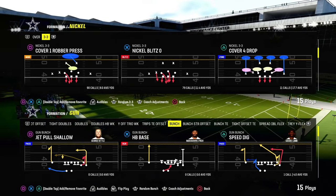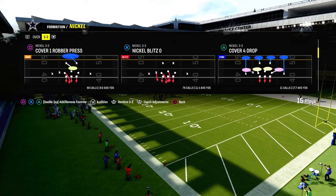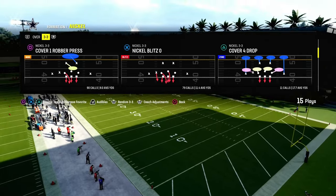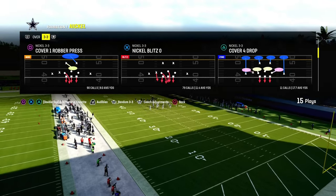Today's video, we're going to show you one of the best blitzes in Madden 24 right now. It's going to come out of the Nickel 3-3 formation. If you want to get my entire Nickel 3-3 defensive e-book, we're going to be dropping that in the Patreon. You can get that by joining the Patreon today — it's only $10.